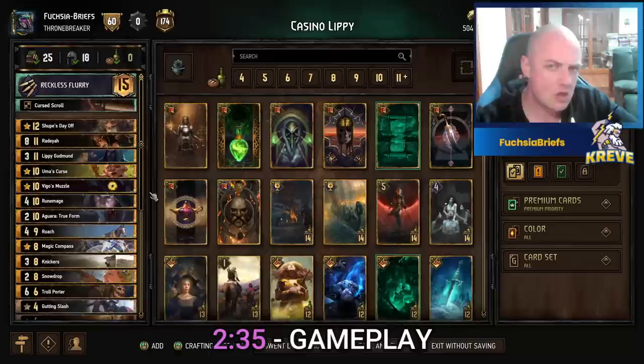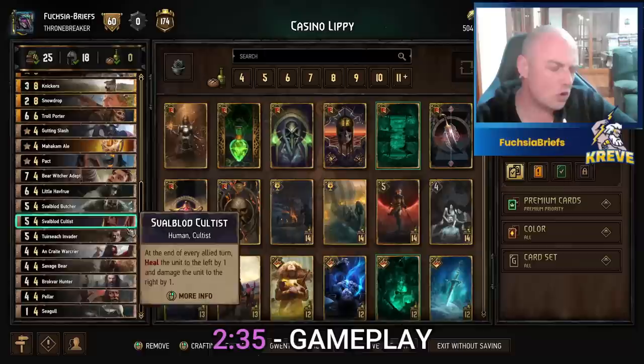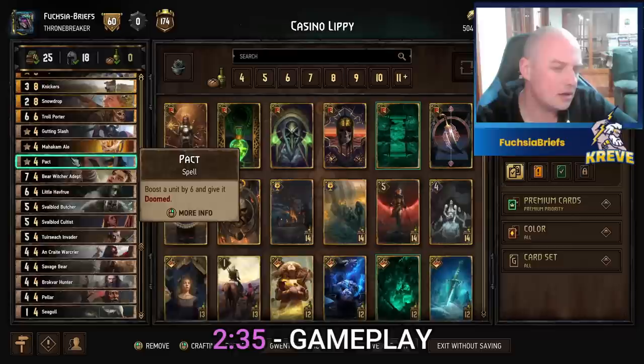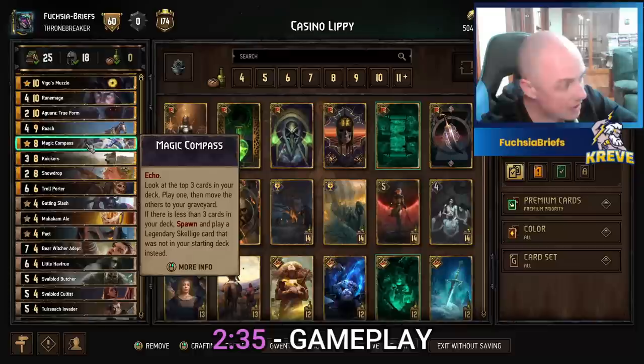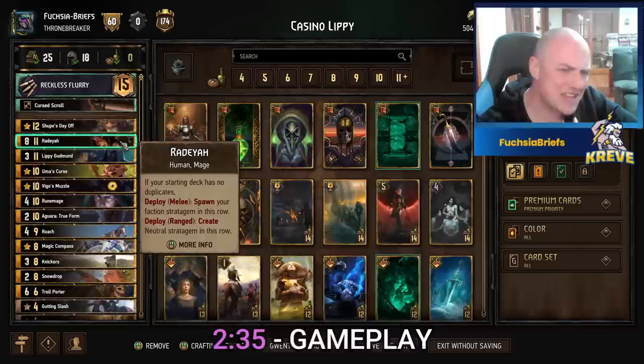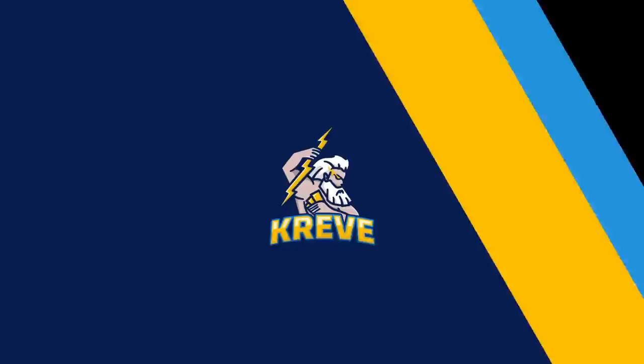It's a pretty basic bronze package, but a couple of words of warning: you do not want to play your Troll Porter if you have Lippy in hand. And you do not want to play your Magic Compass if you don't have Lippy in hand, because otherwise Lippy may be one of those three options and you'd either have to play Lippy very prematurely, or not at all and it goes to the graveyard. Alright folks, enough faffing - let's do it right now.